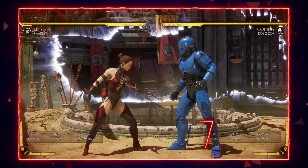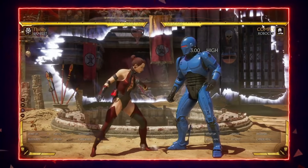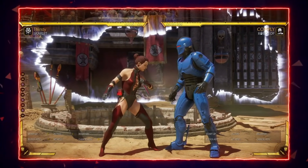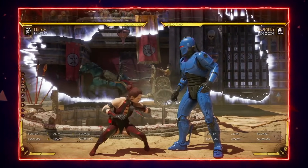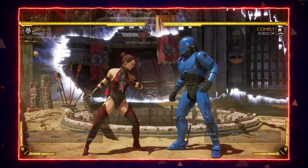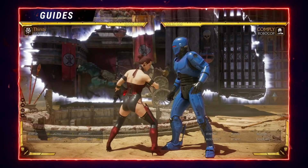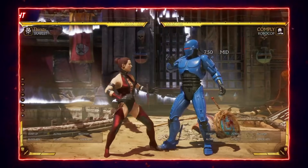Let's start with Scarlet's best single buttons. Her stand 1 is a quick 7-frame jab, and it's only negative 1 on block. Her down 1 is also 7 frames, although it is a bit more negative. Both are great for checking the opponent. Her forward 4 is a mid, but it's pretty slow at 13 frames — the fastest in-game is 9 frames — though it's great for shimmying the opponent.